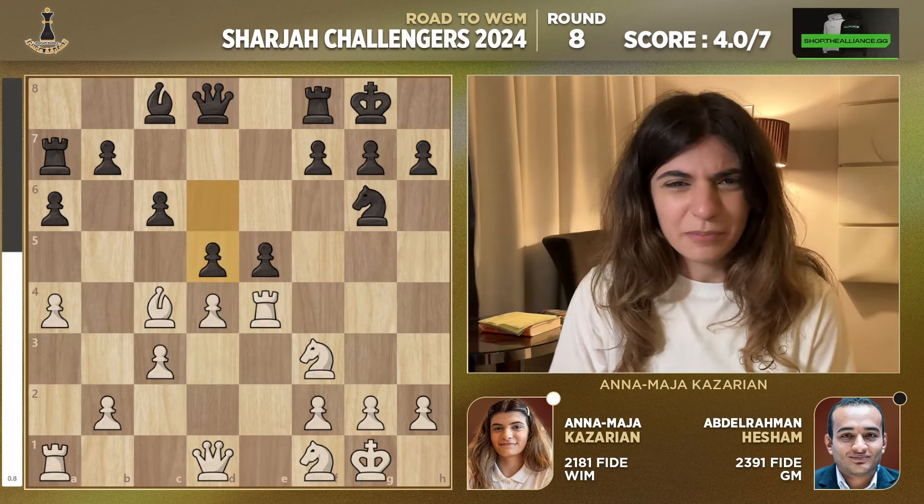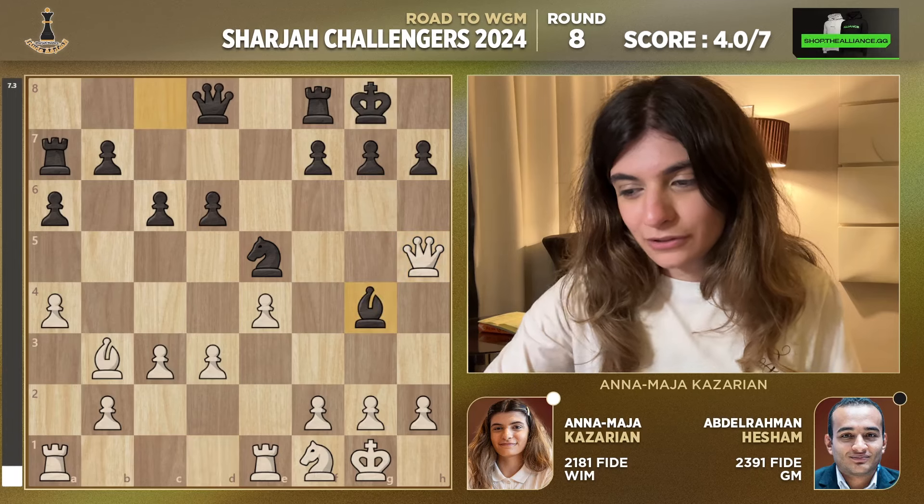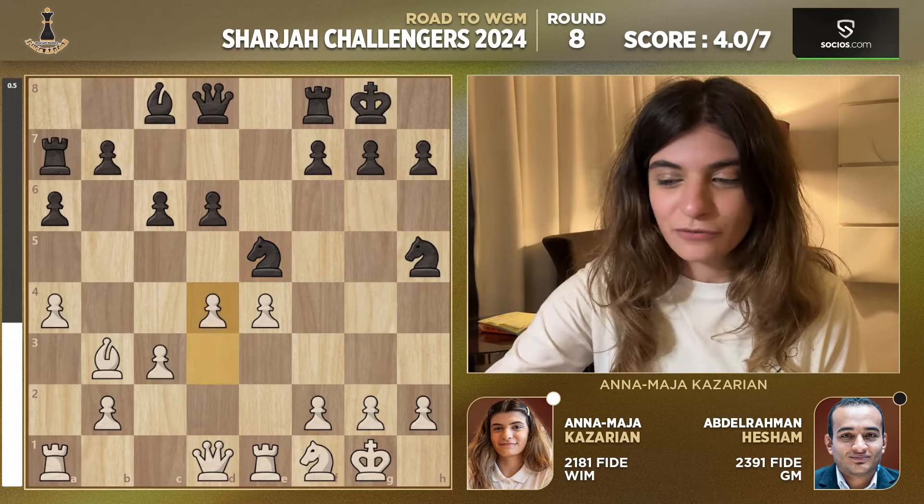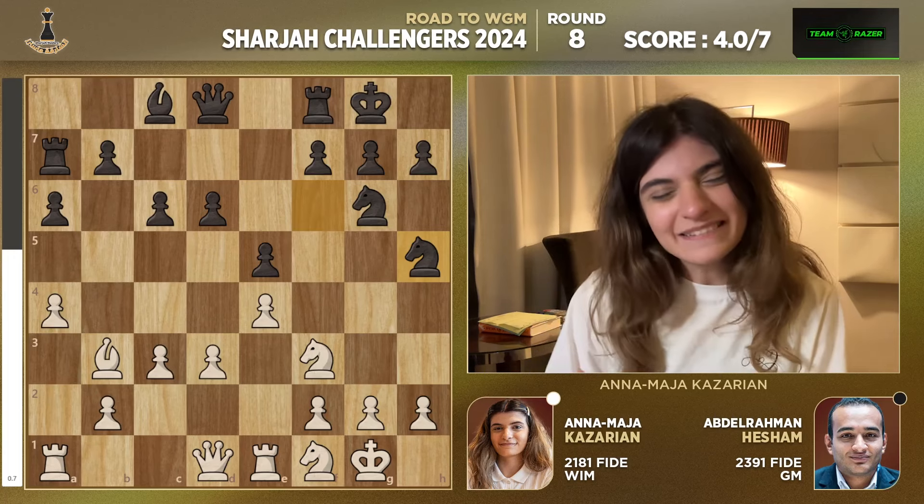So I went for Bishop b3 instead. Knight h5 — I was a bit surprised by this move because initially I thought it wasn't possible because of the classic Knight takes e5 discovery attack. However in this position, after Knight takes e5, Queen takes h5, you lose the Queen because of Bishop g4. So you can't quite take on e5. You could still play d4 to survive but you don't really want to go to such lengths — there are better moves.